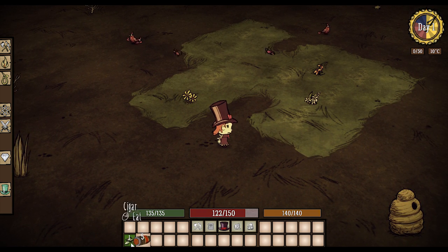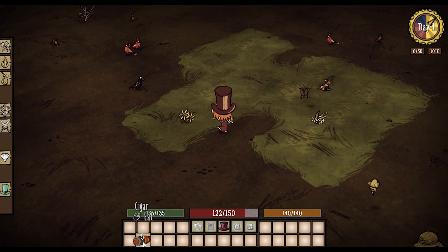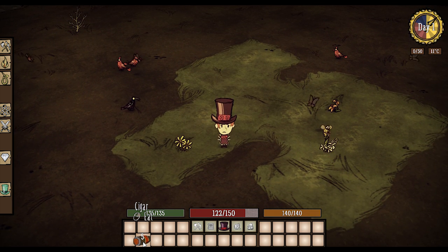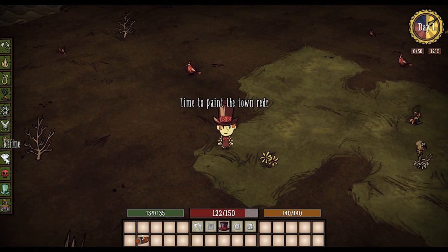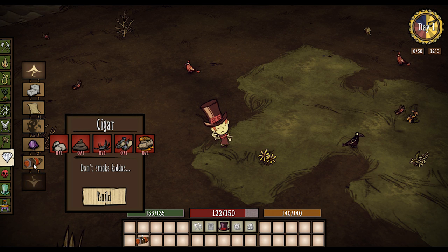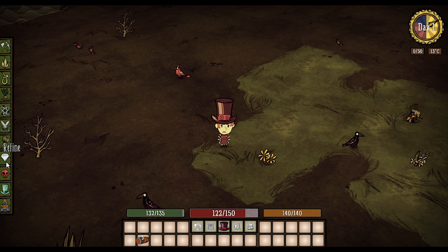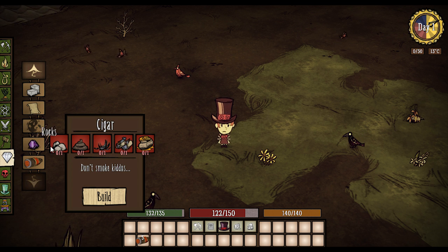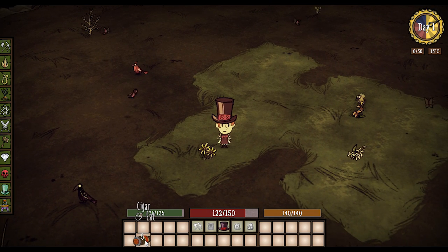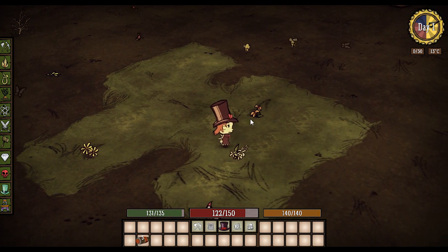She also comes equipped with these awesome cigars. I accidentally ate the cigar — I think that's just how the game mechanic works. You can actually refine them: it takes rocks, manure, beard hair, fish tacos, and a honey poultice. That's a pretty expensive cigar, but it really helps with your sanity.